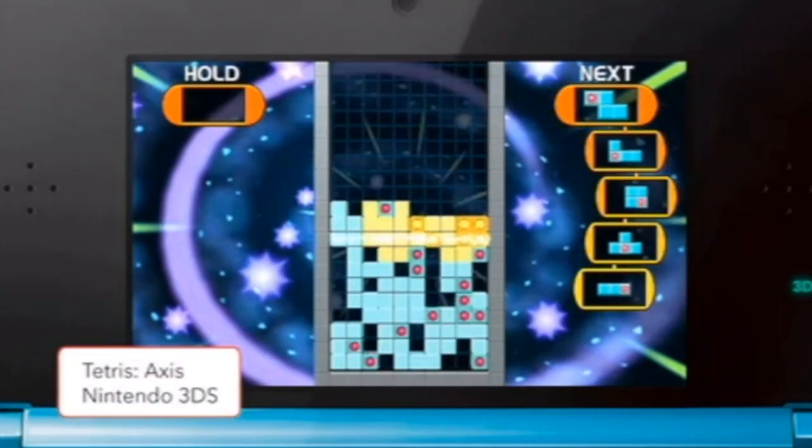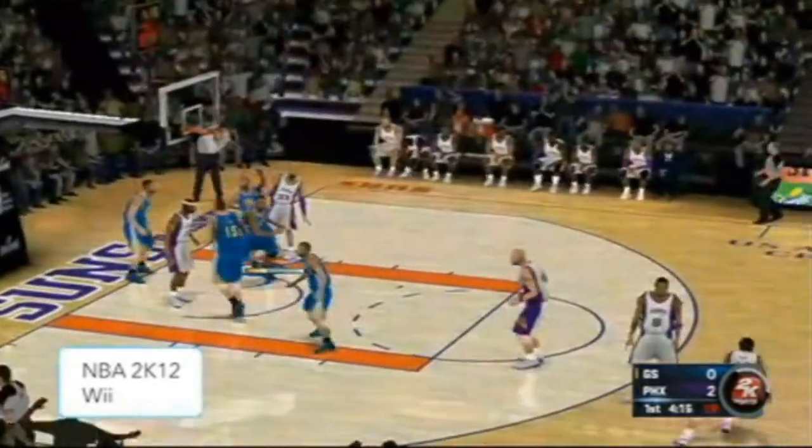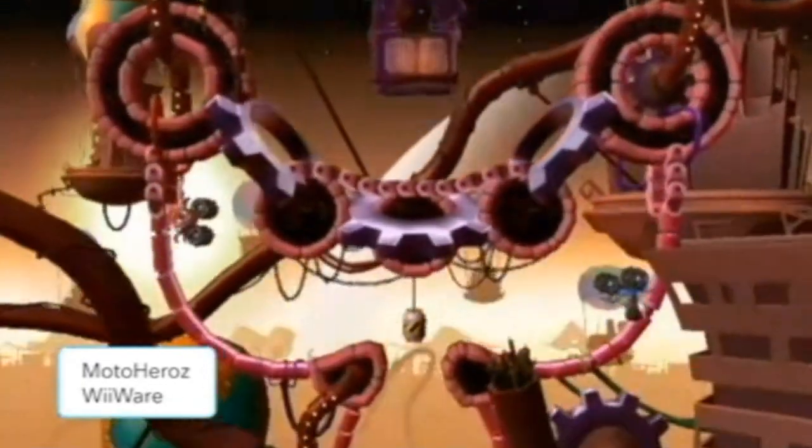Hey guys, welcome to Nintendo Wii. Today we're going to check out Tetris Axis for Nintendo 3DS and Rune Factory Tides of Destiny for Wii. Plus, NBA 2K12, also for Wii, and The Legend of Zelda Spirit Tracks for Nintendo DS. And we'll play the WiiWare game Moto Heroes, so stick around and check it out.